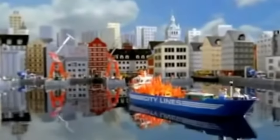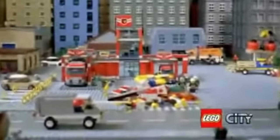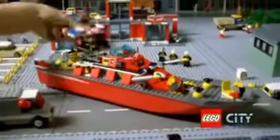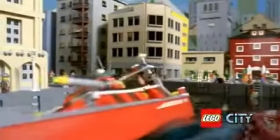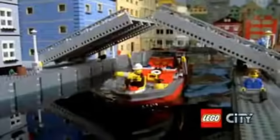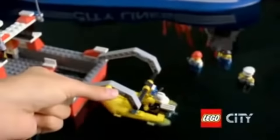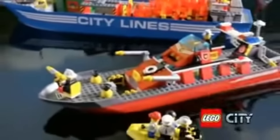Emergency in LEGO City Harbor — the big container ship is on fire! Quick, to the fire station. Launch the new fire boat. Build the fire boat, attach the motor, and rush out to put out the fire. The new fire boat is fast, powerful, and perfect for the job. Save the day with the new fire boat from LEGO City.